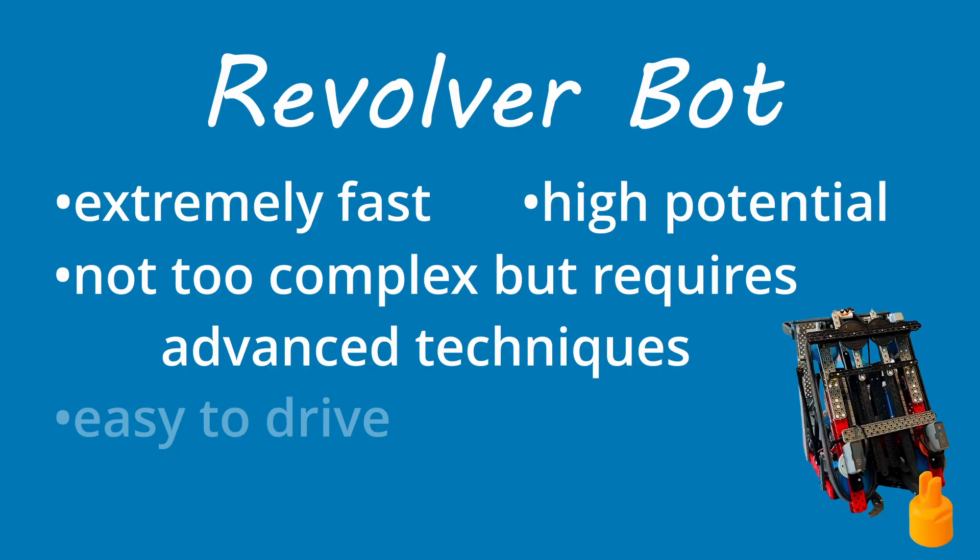Fourth is the robot's drivability. The complexity of the robot design does not match the complexity of driving. The driver will easily be able to pick up this robot, understand how it works, and easily maneuver with it. Though it does have a high skill ceiling and you will need to scrimmage with it a bit, since it is pretty bulky and possibly a bit slower compared to other bots.